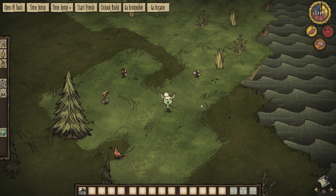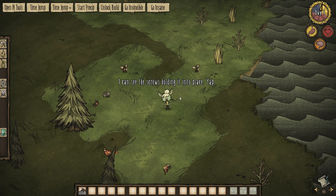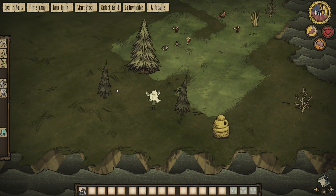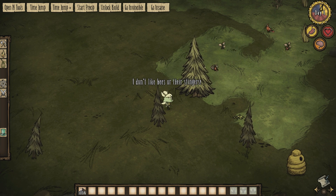She does have custom lines — I think that's Willa's voice she's using, but yeah, custom lines. Does she have Reign of Giants custom lines? Not sure. She doesn't like the bees or their stingers. The Dismantler works on a lot of things.